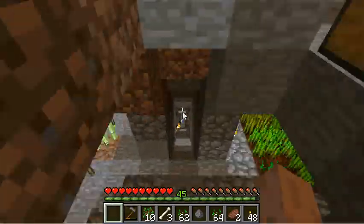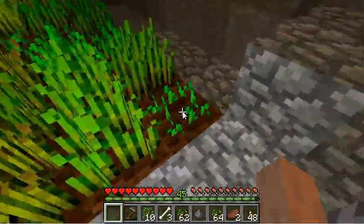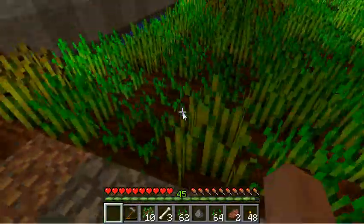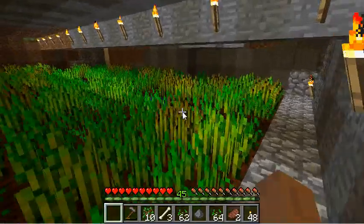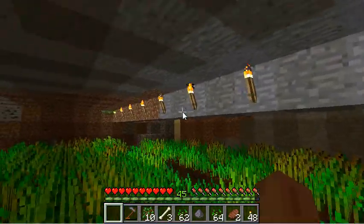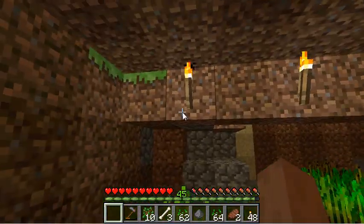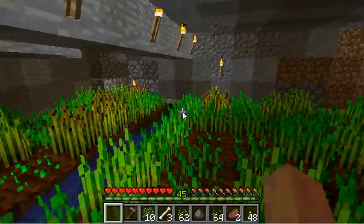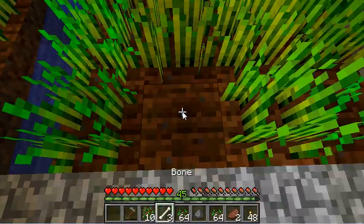Down here I've created my wheat farm — basically four rows, then a row of water, then four more rows, then another row of water. Above the water I've got a row of blocks with torches every second block — maybe overkill, but as long as there's enough light the wheat will grow.